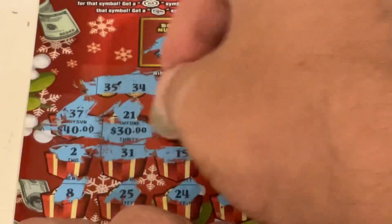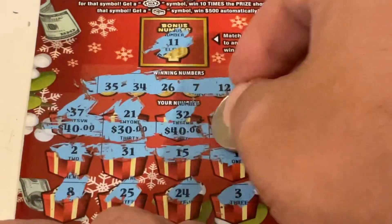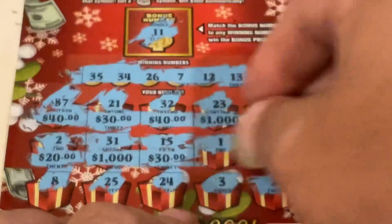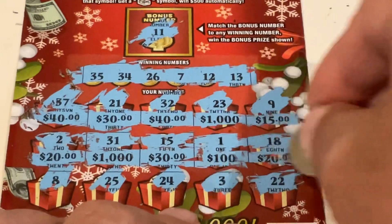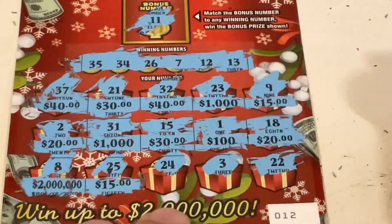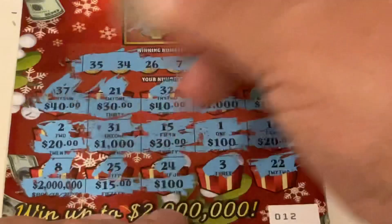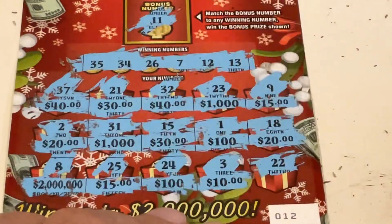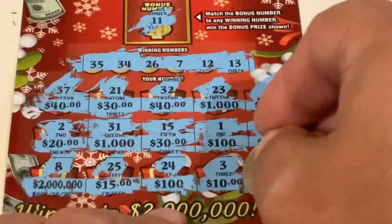So far we've got $240. That'd be a nice one to get. On that first row we just have two matches. Still two matches. We've got two $1,000s — wouldn't it be nice to get a claimer. Now we've got two 30s, two 40s, two $1,000s. Now we've got two 20s, two 30s, two 40s. Well, that's a big number. 15 — that's our first one of that. 100 — we had one of those. So we've got two 100s. A 10, and in the corner it's a big one — nope. We did not win on that ticket.